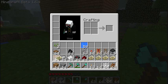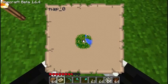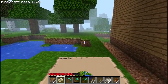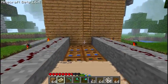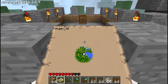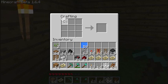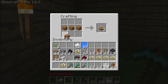Maps — almost forgot. This is what the map looks like. It draws itself for you as you look down and walk around — kind of like in real life, like you see a tree and you draw that. It only updates while you're holding it in your hand. You make a map with a ring of paper and one compass in the middle. Trapdoors you craft with just a rectangle of wood planks and you get two of them.